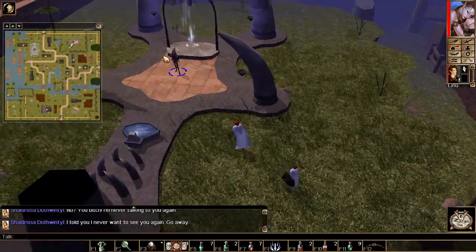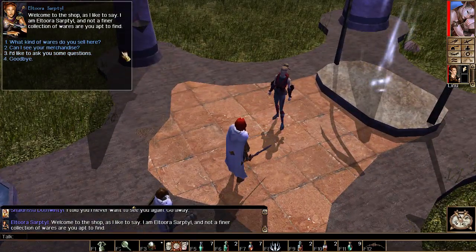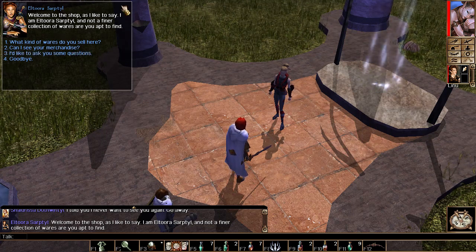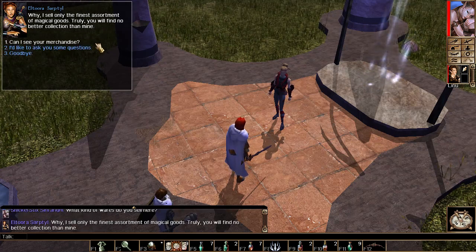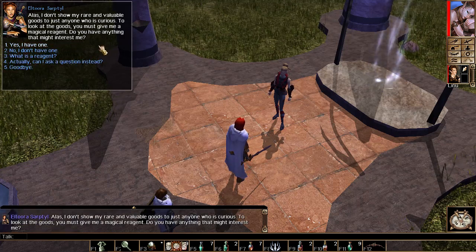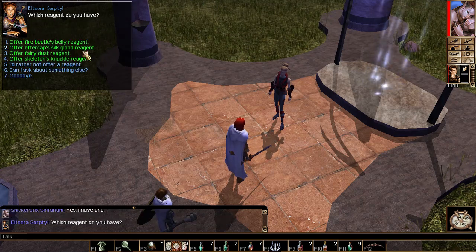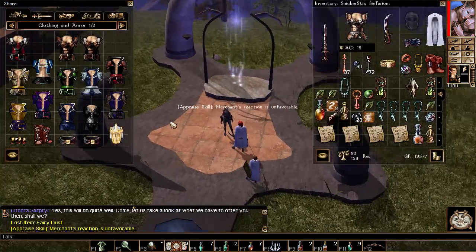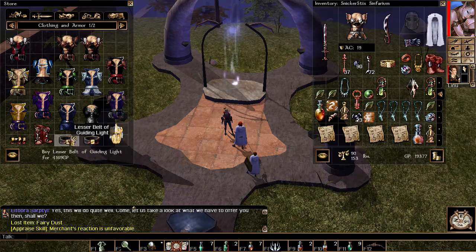Welcome to the shop! I am Altura Sarptil, and a finer collection of wares you are not apt to find. What kind of wares do you sell? The finest assortment of magical goods. Can I see your merchandise? Why, I have craploads of magical reagents. I would like to give you fairy dust because I got craploads. What kind do you have that I can't afford, which is like all of it?